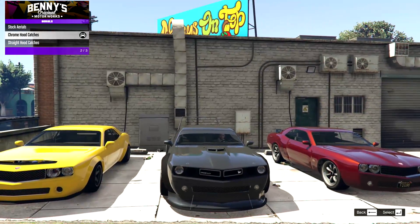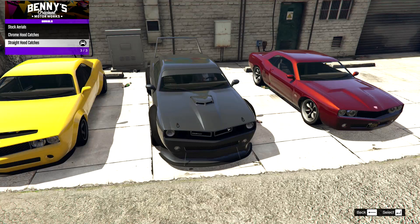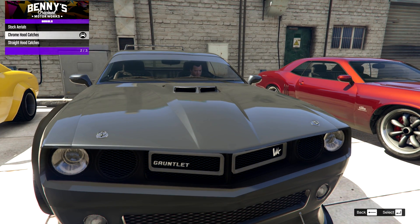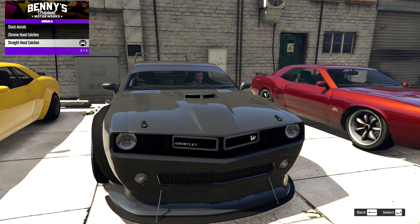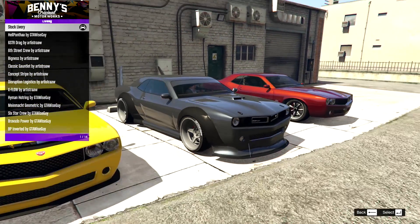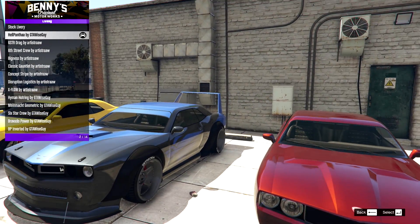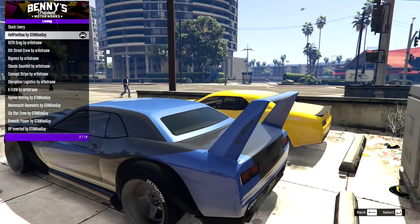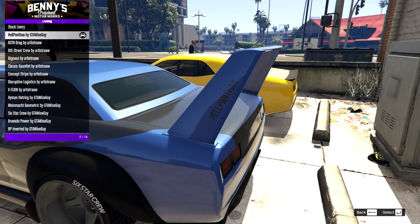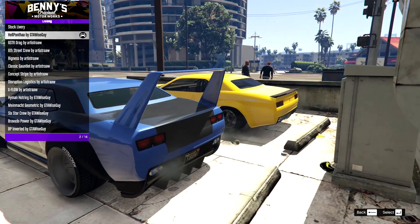On the hood catches, we have the chrome hood catches or the straight ones. As this is a racing build, I presume the plastic straight ones are sturdier, so let's go for those. And there's actually a huge selection of livery. We have the Hell Panther — going by that name it looks like it references both Hellcat and Black Panther, a double reference. Then we have the Six Star Drag livery, which is really nice. And then the Sixth Street Crew livery, which is pretty nice as well.